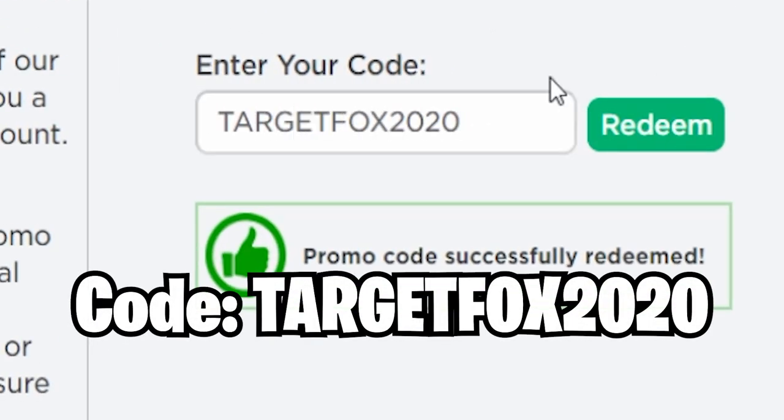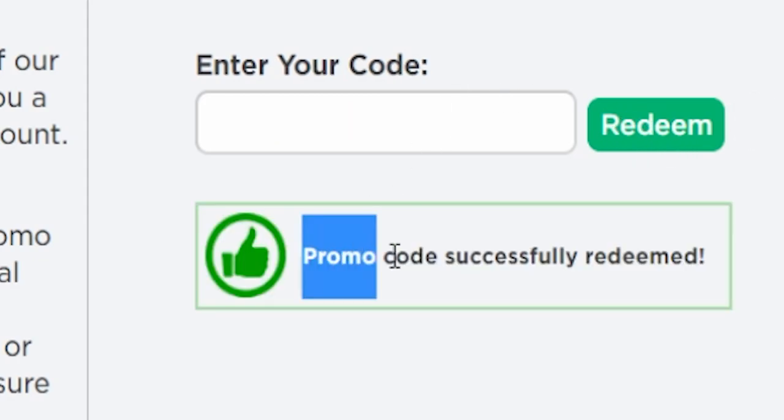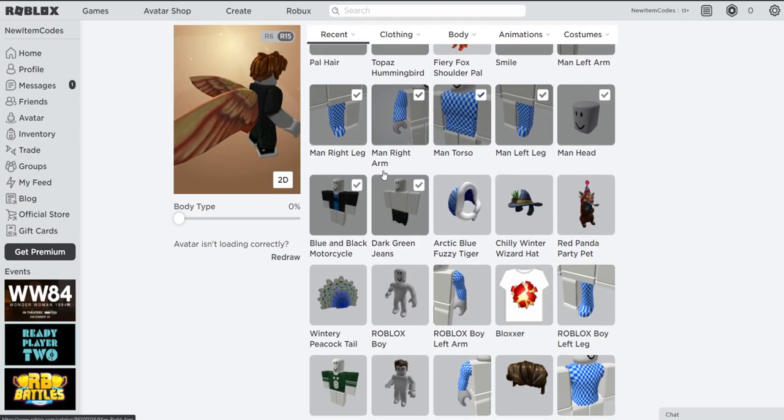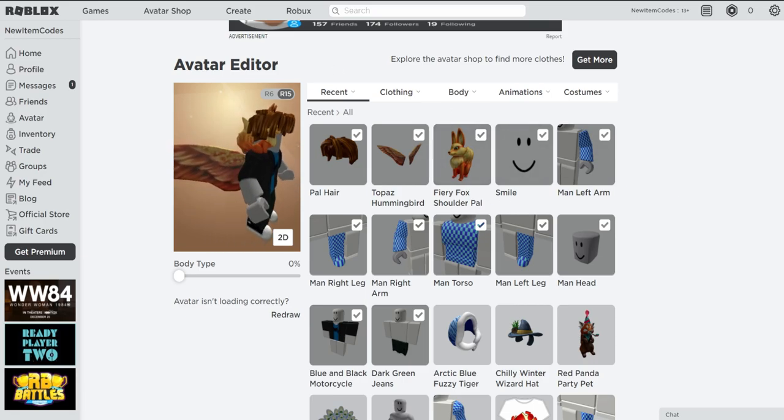Next is TARGETFOX2020, which will give you that little fox on your shoulder with a fire effect — this is a really nice promo code. Make sure you all redeem it right now. Promo code successfully redeemed! And we got the Fiery Fox Shoulder — pretty awesome promo code.